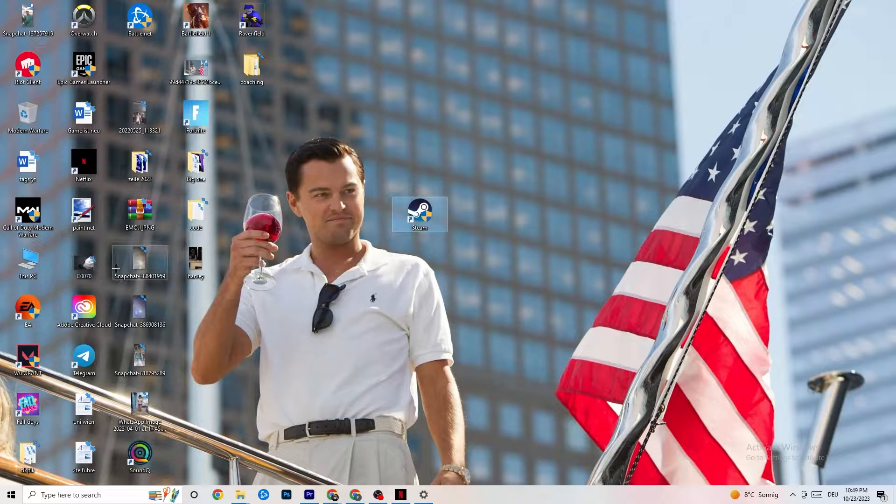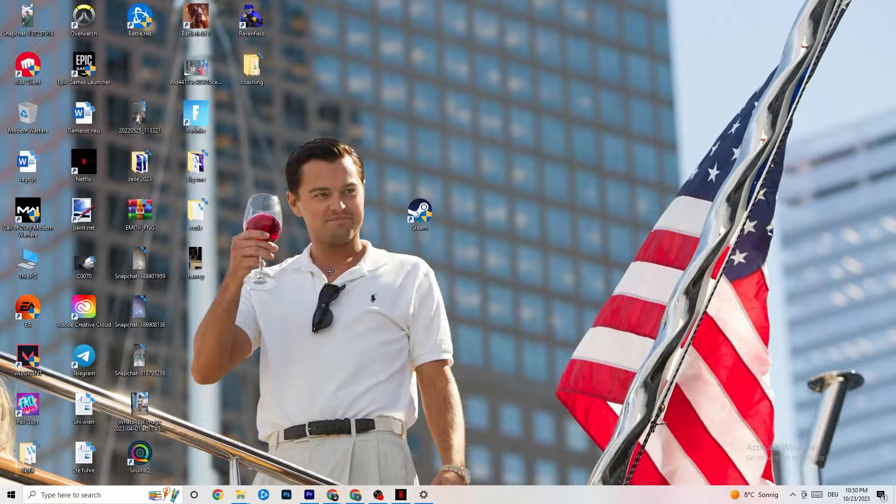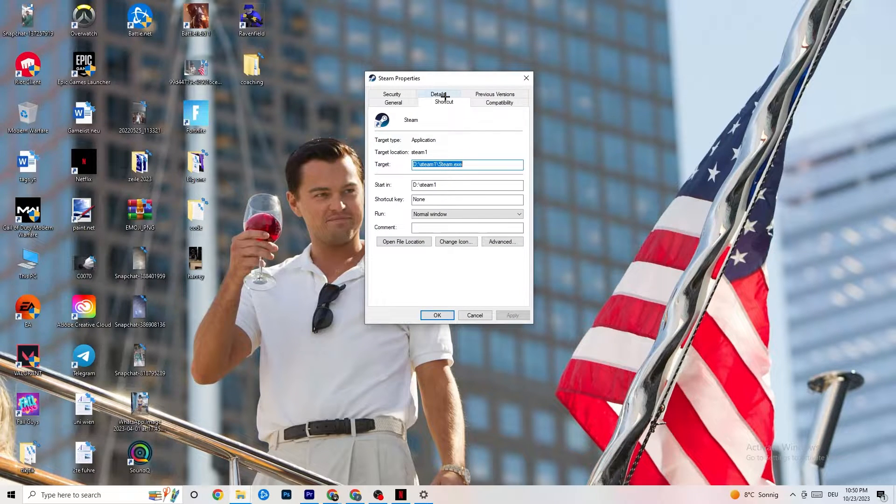Next, take your launcher shortcut — for me it's Steam, but it could also be Epic Games or EA. Right-click it and select 'Run as administrator.' This will launch your launcher with administrator privileges. Try launching your game from there. If that doesn't fix it, close the game and launcher, then right-click the launcher again and go to Properties at the very bottom.